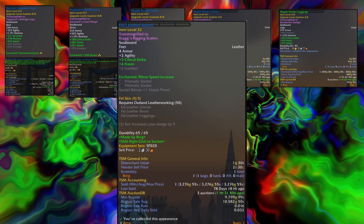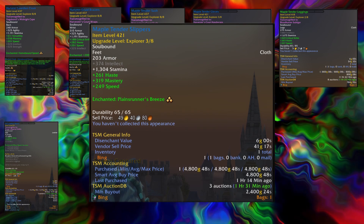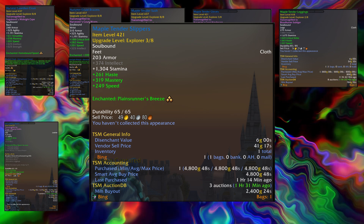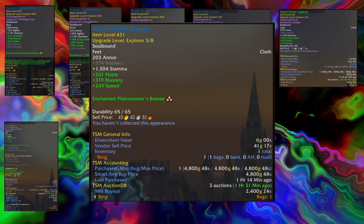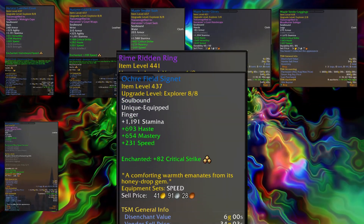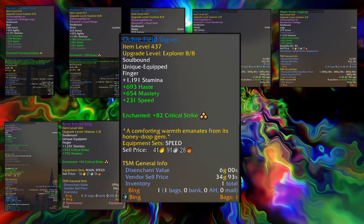Currently, my basic pair of fell leather boots with the minor speed increase are still too good to give up, plus the boots I found are cloth. Despite enchanting them with the Plainsrunner enchant they are just not good enough — usable maybe when maxed, so it is just another item I still need to improve. It's exactly the same process for my trinkets and rings — improving item levels and making sure they have both crit and speed on them, and any enchants that can improve your secondary stats.